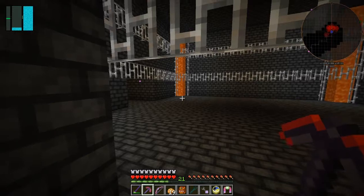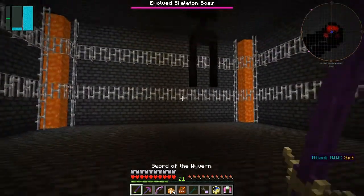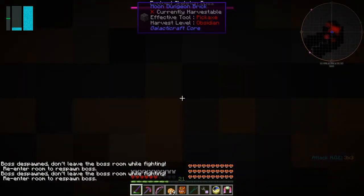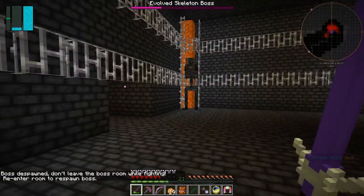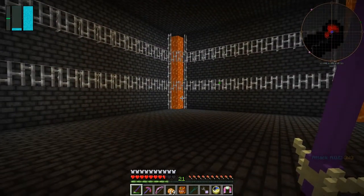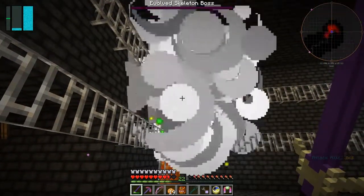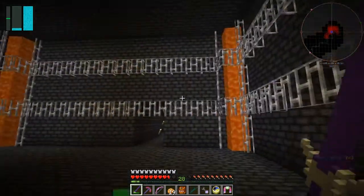Now we come to the main room — this is where we meet the skeleton boss. I'm not sure the best way to attack him, let's go in and see if we can hit him with the sword. He does throw you up — there he is. He's gone already and I got a yellow heart from him. That wasn't too difficult. He should also drop a key and lots of XP.